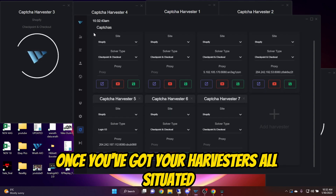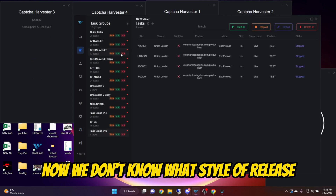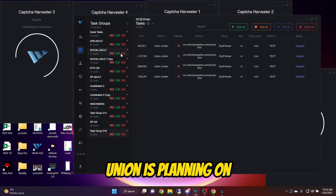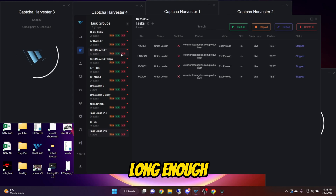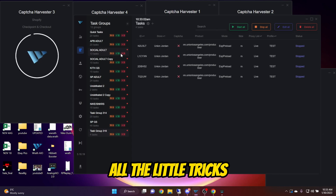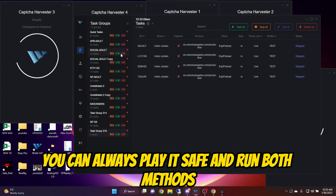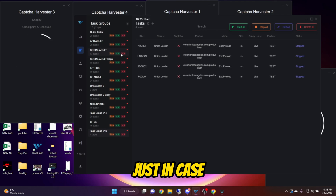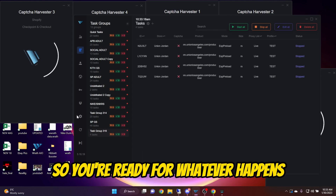Once you've got your harvesters all situated, now it's time to make some tasks. We don't know what style of release Union is planning on dropping these. But once you've run Shopify long enough, you get to know all the little tricks that Shopify likes to pull in order to stop bots. You can always play it safe and run both methods I'm about to explain, just in case — simply have two different task groups so you're ready for whatever happens.